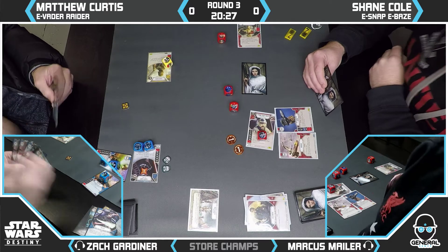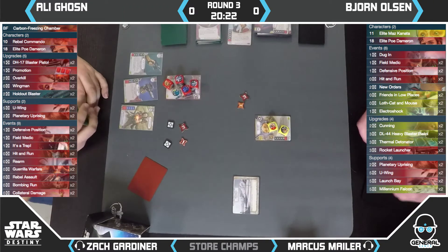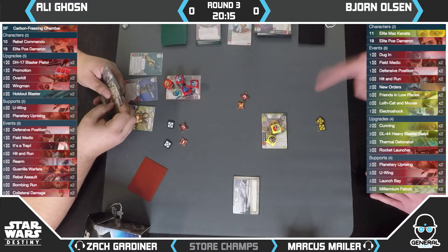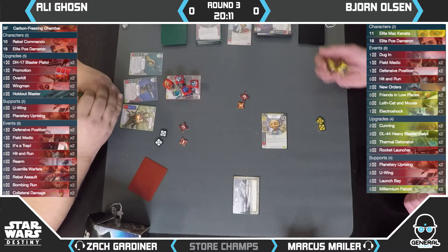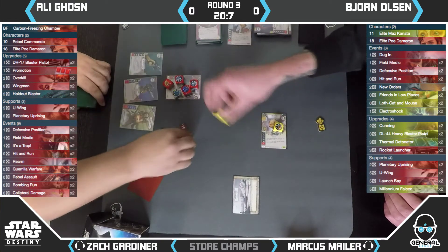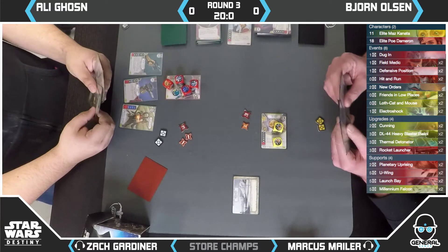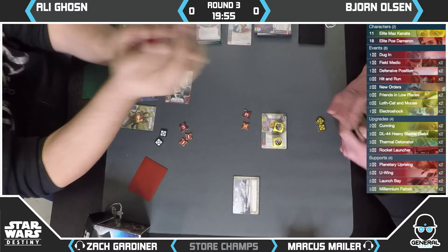We check out table number two — Ali Gosen and Bjorn playing again, with Poe Maz against Poe Snap. Snap's seeing a lot of play in this tournament and has been getting very popular. We've seen him in three different pairings: with Baze, Han, and Poe. When the games go long, he gets better. Interesting to note that Ali actually defeated Carl in the previous round — Poe Snap took out Baze Snap.